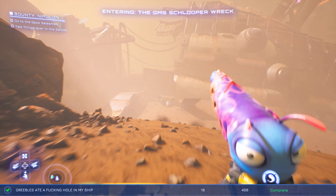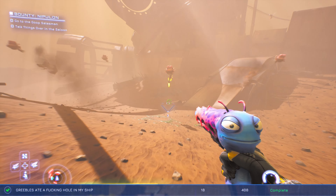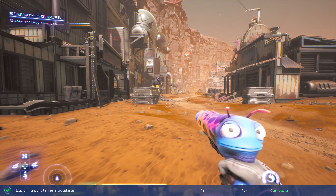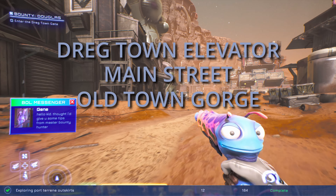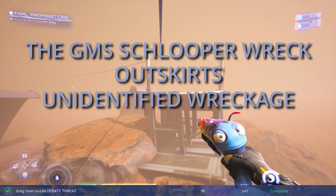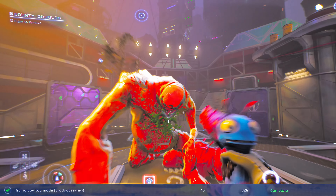Moving on to Port Tureen forum posts: 120 greeble kills can be farmed from the same outskirts spot — focus on the greeble spawns right out here, kill them, reload checkpoint, and repeat. Discovering three locations in Old Town — Dregtown Elevator, Main Street, and Old Town Gorge — will be done naturally. Discovering three locations in the outskirts — GMS Schlooper Wreck, Outskirts, and Unidentified Wreckage — you'll mostly get naturally, except Unidentified Wreckage which you may need to seek out.